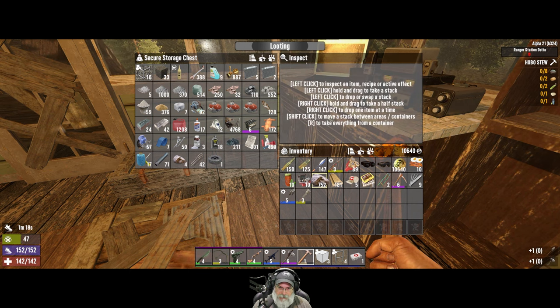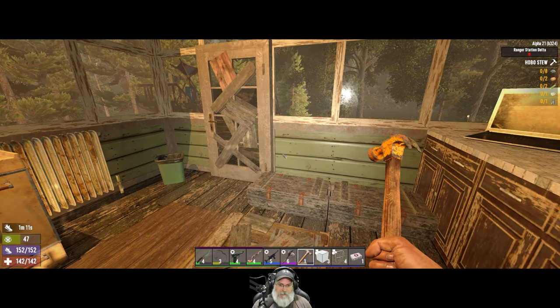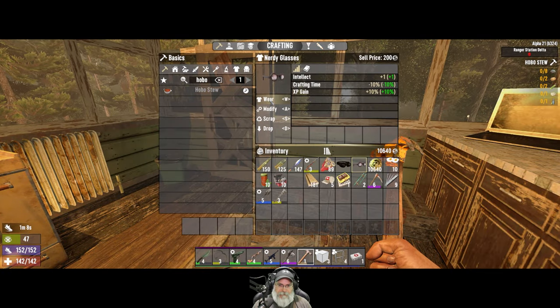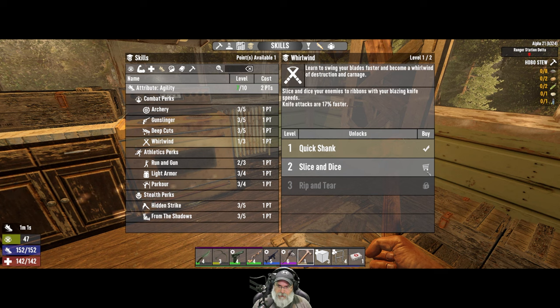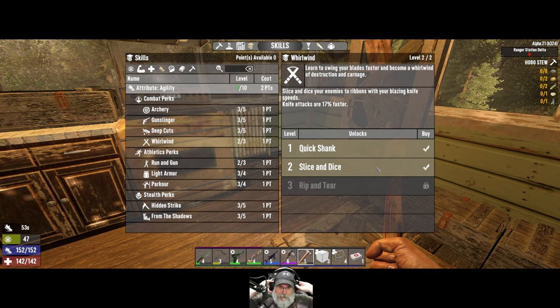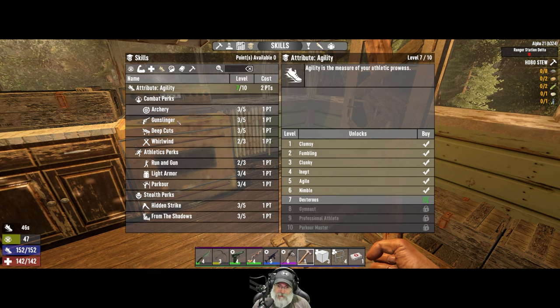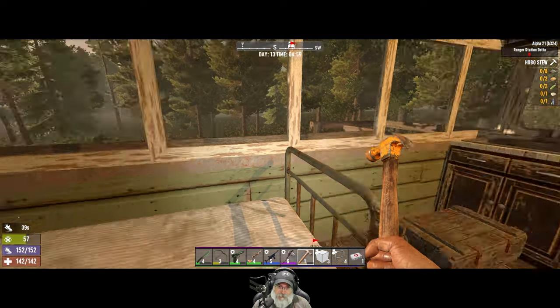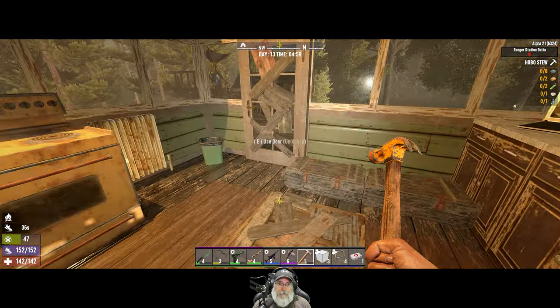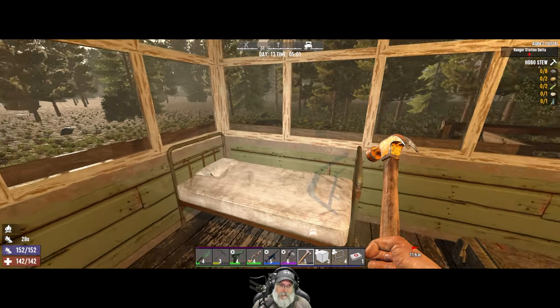We have a skill point to spend. Going to agility - with ski goggles on we have an effective seven points. We're going to put another point into Whirlwind, which makes our attacks 17% faster. The intention is to max agility eventually, keeping pumping it until we hit an effective nine with our goggles so we can get all the rest of the skills too.